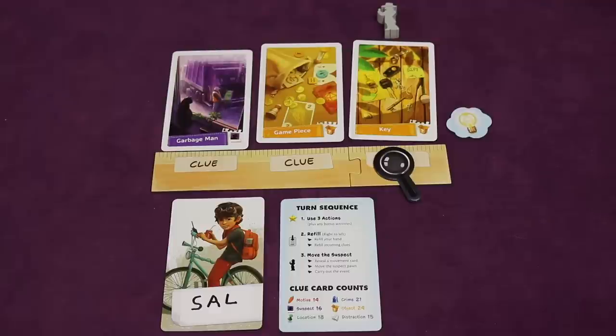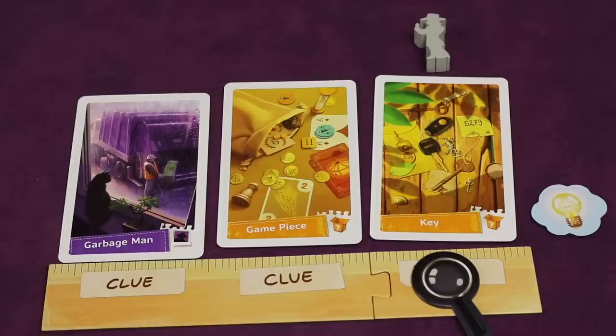Over the course of the game, players will be taking turns in clockwise order, and in those turns you'll be going through three phases. You'll be using actions, refilling some cards, and then moving the suspect. Starting with that first player, they'll be able to use up to three actions. Since you're trying to confirm five of the same clues of any aspect of the case, we'll start there.